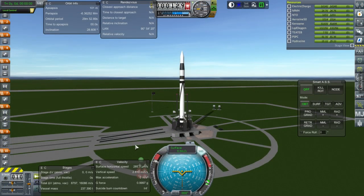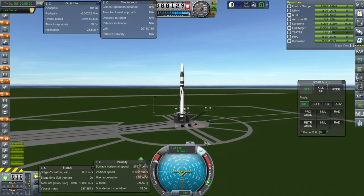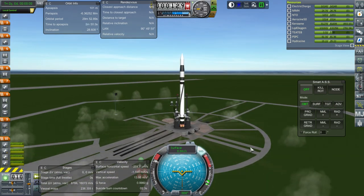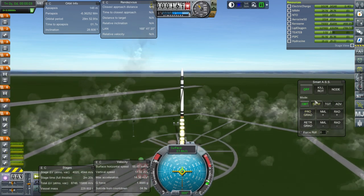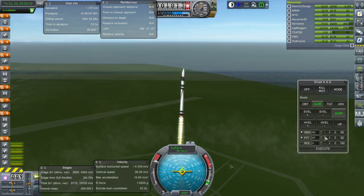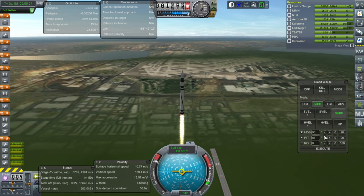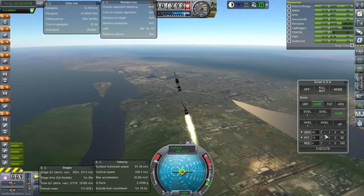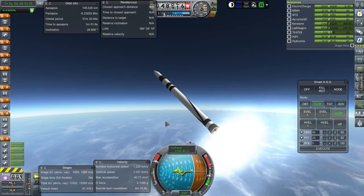Here we are. SAS on, throttle up. We will have to burn for apoapsis when we get to the equator — that's the plan. Ignition and launch. It's going nice and quick. We are past the speed of sound. I probably should turn off two of the engines, but I'll just let it go for now.